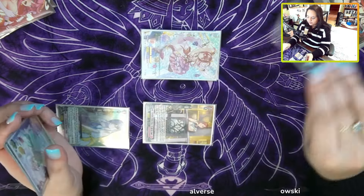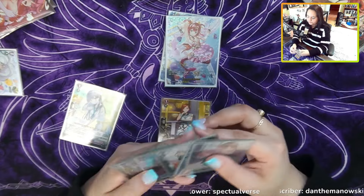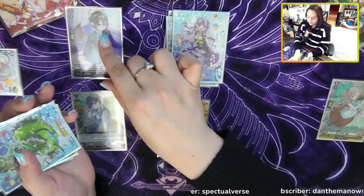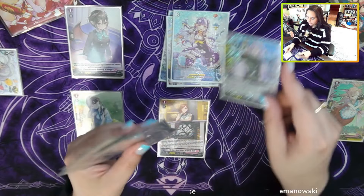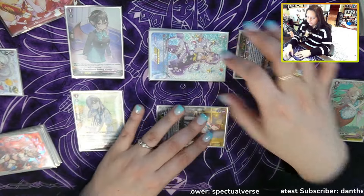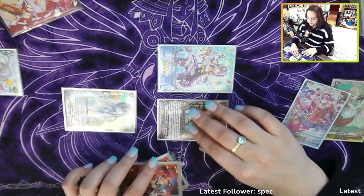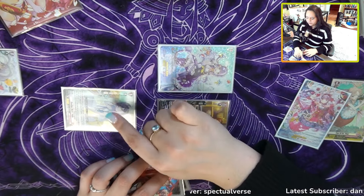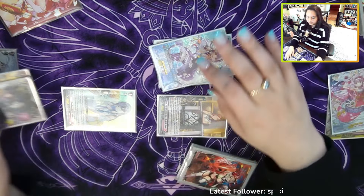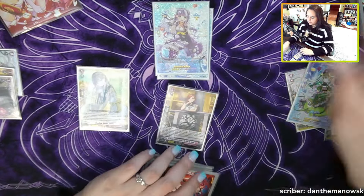Under the assumption that the opponent can't retire it — it's really bad if they can. We had a heal trigger, then we let our opponent do their thing. We checked a crit against them, then we go ahead and draw. Probably pitch this heal if we don't need it and ride up to the grade two. We can have a mini rush or just set up — we put the 10k there so this is a 15k, and we call the grade two here. We swing 10, then swing and bounce this back to hand on the grade two Kiora attack, then drive check. Another Kaira, swing here, soul blast and bounce this card back to hand. It was 23k — pretty beefy.